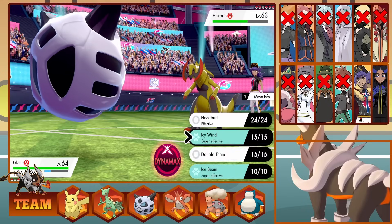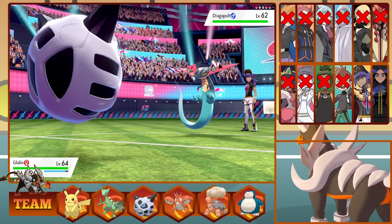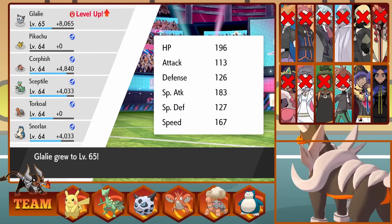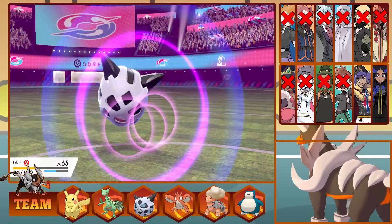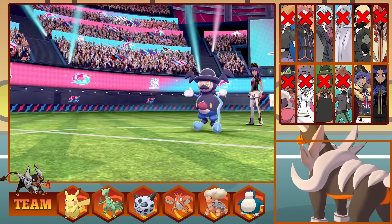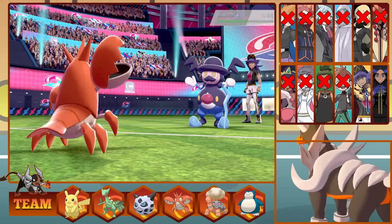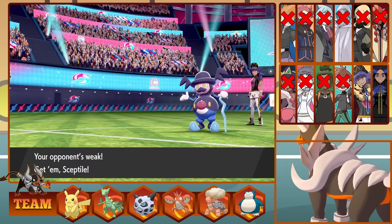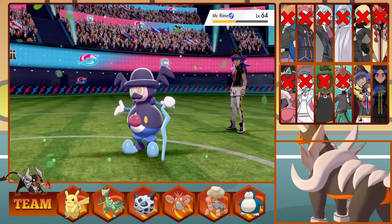I send out Glalie, who matches up well versus Dragons. We Ice Beam to finish off the first of Leon's Dragons. Now he sends out his second Dragon, Dragapult. It's faster than our Ball of Ice and hits a Flamethrower. Glalie hangs on in the yellow and one-hit KOs Dragapult with a stab Ice Beam. Leon then sends out Mr. Rime, the dancing Mr. Mime. I don't have many ways to deal with it, so I Ice Beam getting off some damage, as a Psyshock doesn't knock us out and we survive on a sliver. We get off another Ice Beam bringing him close to half before we fall. We send out Corphish with Metal Claw — a super-effective option. We outspeed and bring him to a sliver, but it's not enough and a single Freeze-Dry ends Corphish. On Leon's Full Restore, thankfully our Leaf Blade from Sceptile is doing just over half, so we put an end to Mr. Rime's dancing and take him out.